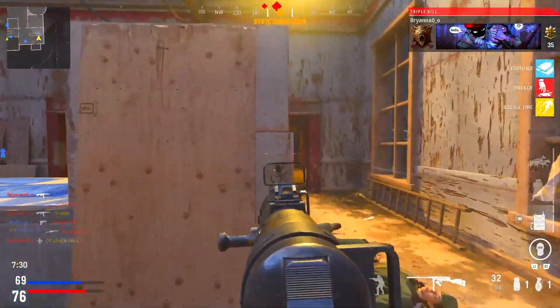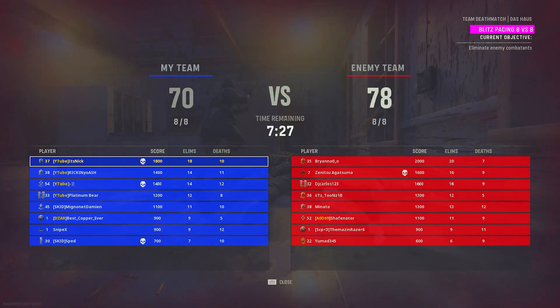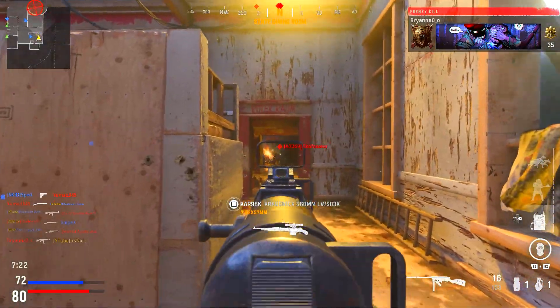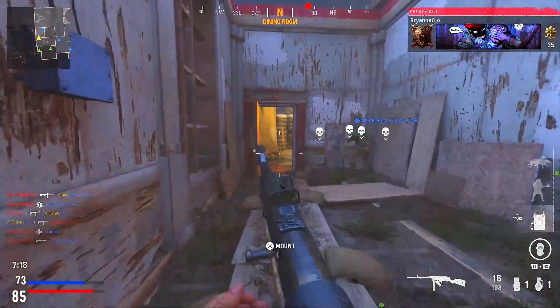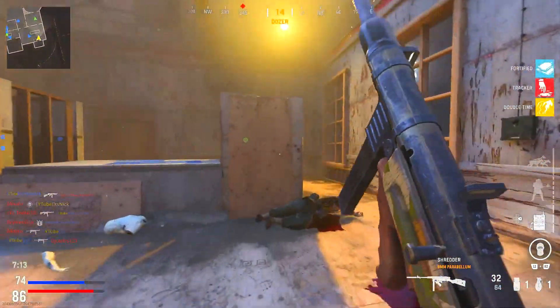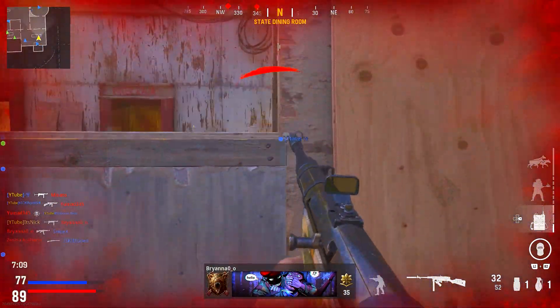The underbarrel is the M1930 Strife Angled. You get plus-two accuracy, plus-one aiming stability, and plus-one aim walking steadiness. The con is another sprint-to-fire speed penalty — I know it sucks — but as you can see in the gameplay it is super solid. The accuracy means no weapon bloom, which means you can finally use the MP40 effectively at long range.